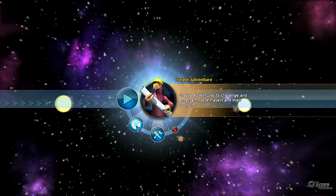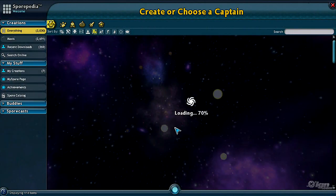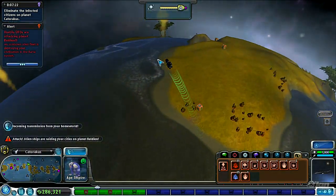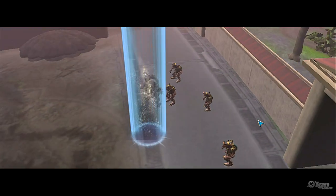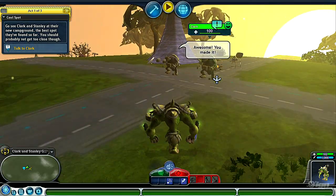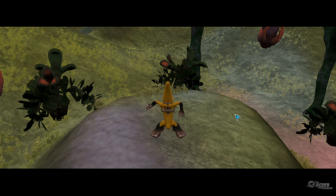You can just jump into any adventure from the adventure gallery, but what's better is that this entire thing integrates directly into the space stage of the game. So you'll still be doing that, but every now and then you'll be able to beam down to a planet and actually have an adventure — running around the jungles, feeling like you're really there. It adds a lot of variety and change of pace to the space stage.